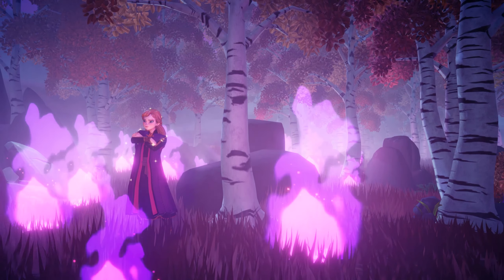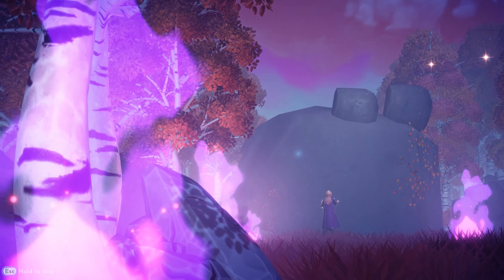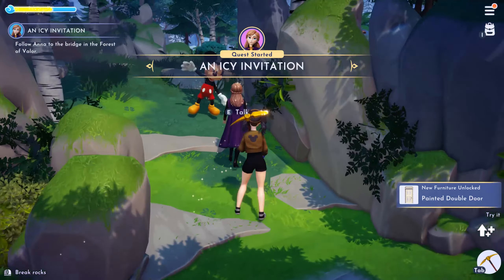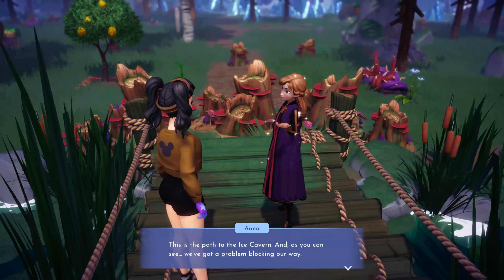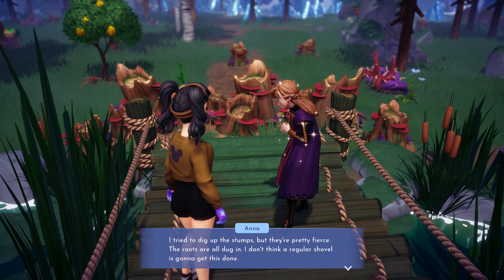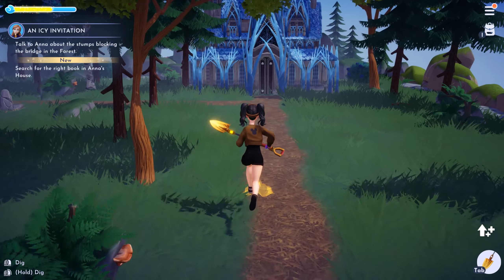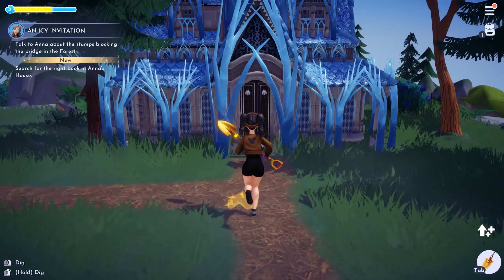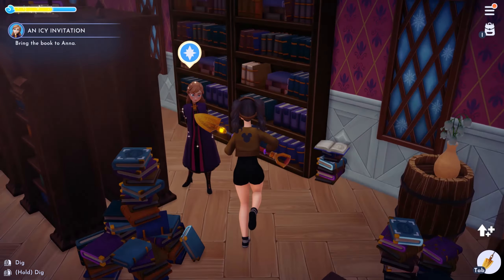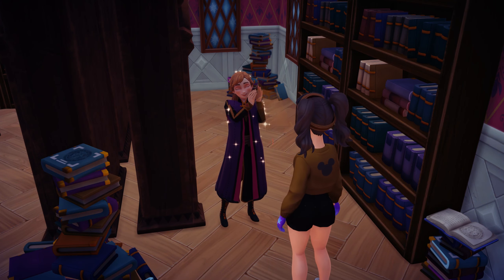After you have met Anna and done some of her main questline, which starts in the Disney Palace, she's behind a locked door. The first quest she gives you when she arrives at the valley will see you take out the giant stumps blocking the way to the rest of the Forest of Valor. You need to find a book first — she sends you to find it in her house and you get a recipe from that book. Give the book to her and she'll set you off to craft the recipe at your workbench.